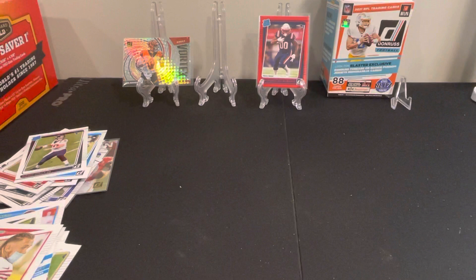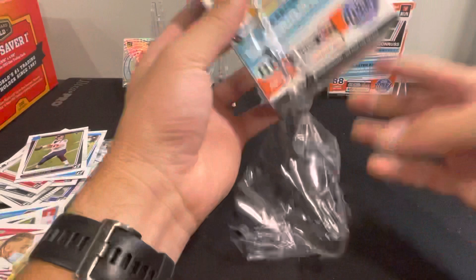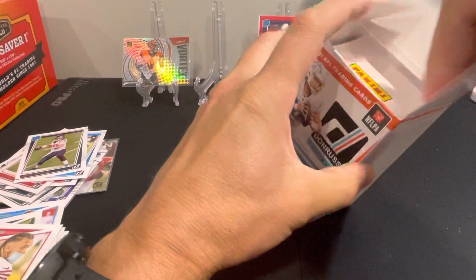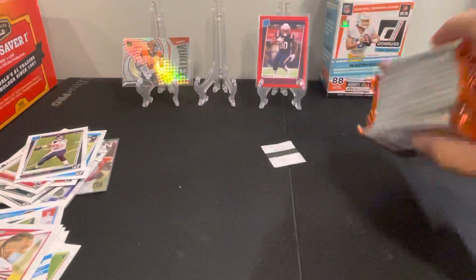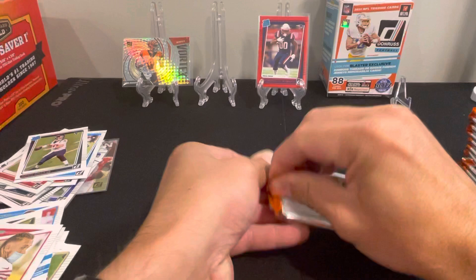Alright, let's try to get through this box here pretty quick, keep this moving. I'm going to try to pull one of those Downtowns — they're like case hits obviously so they're not that easy to find, but I do think they are in the blaster product and you can find them.